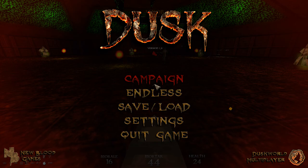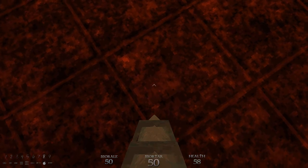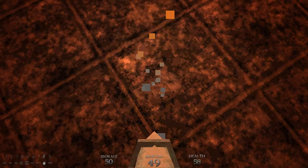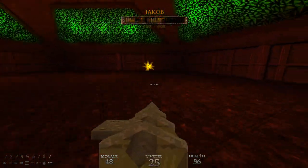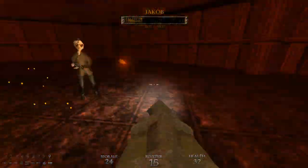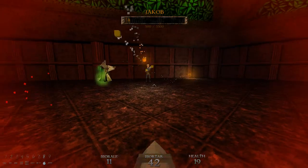I'm going to reload this and show you the trick and then I'll explain it. There you go — 4,000 health — and then you can just shoot a few riveter shots at him. And as you can see, he's already dead.